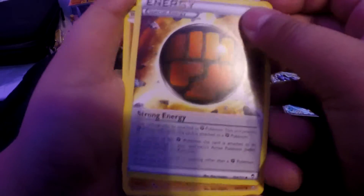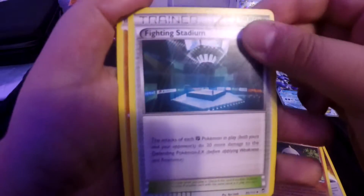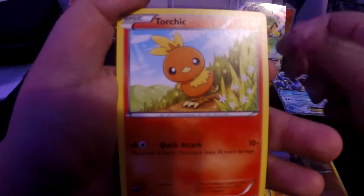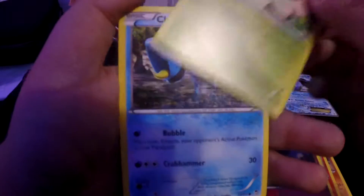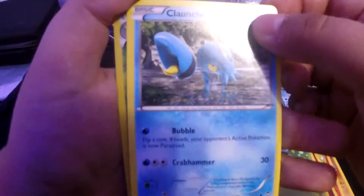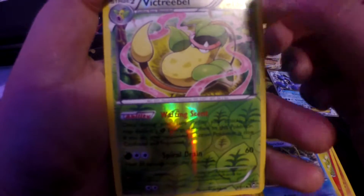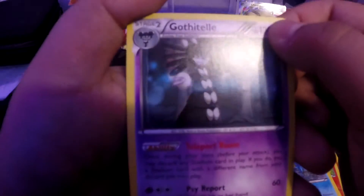Here goes our Special Energy, Pan Charm, Fighting Stadium, Pan Charmer again. Torchic. Keferi - getting a lot of Keferi. Shroomish - getting a lot of those too. And a new Pokemon to me - never seen it, looks like a lobster or a crab. That's nice! And Victory Bell reverse holographic - that's nice, reverse holographic Victory Bell, really nice. And our rare - Toxicroak. I know I'm pronouncing it wrong, go ahead and laugh, but hey, it's nice.